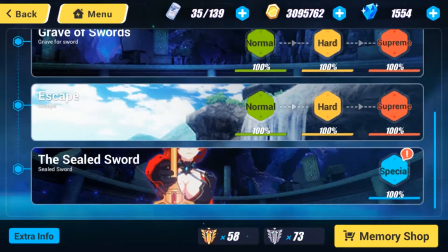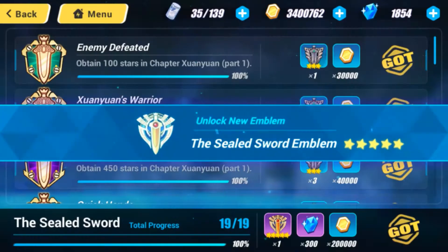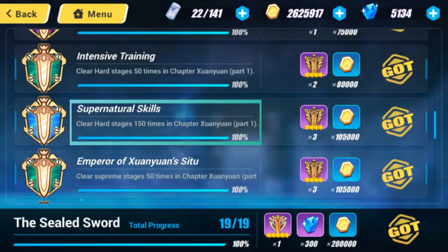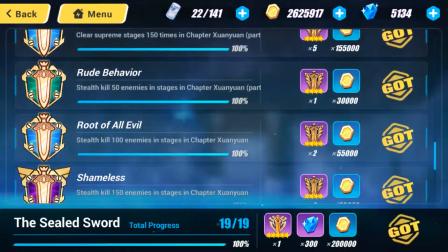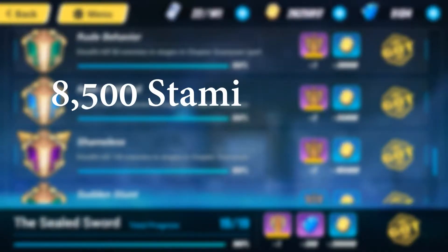But we're not done yet! In order to clear all objectives and get that awesome emblem, you'll have to clear all memory line objectives as well. Only 3 of them matter in terms of stamina: clearing normal 100 times, clearing hard 150 times, and clearing supreme 150 times.